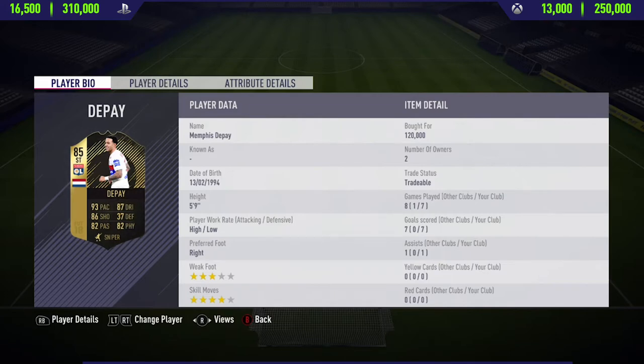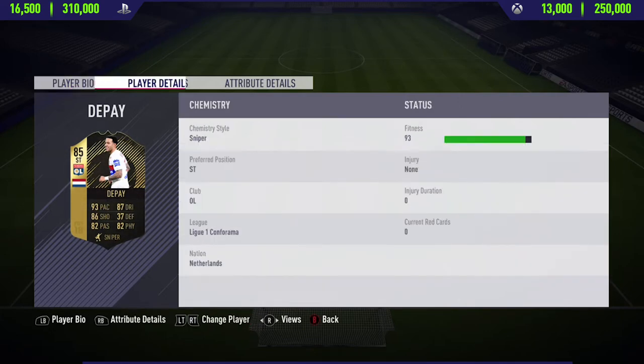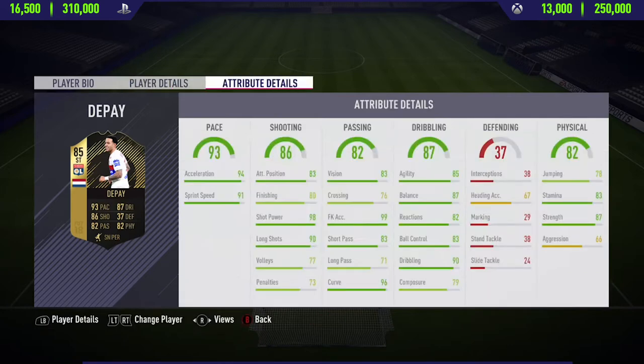In today's video I'm going to be reviewing the 85-rated second in-form Memphis Depay. I did actually record these clips a few weeks ago, but the main reason I haven't been able to upload this video is just because so many other players have been released before him who are 5-star skillers, and I thought it would be better to review them first and then Depay after. He has some absolutely insane in-game stats. This guy used to be a 5-star skiller, and that is the main reason I am reviewing him — plus he also has a very cool card. In my opinion, he still deserves 5-star skill moves, so hopefully in FIFA 19 this guy will have 5-star skill moves. Now you can see the stats, so let's get into the highlights.